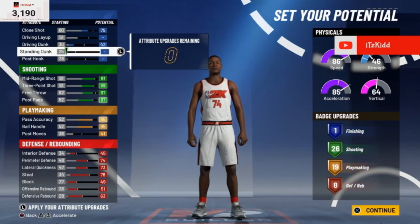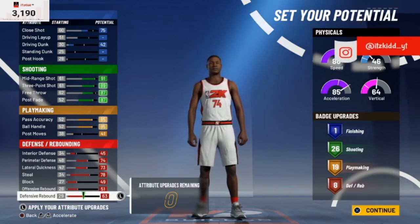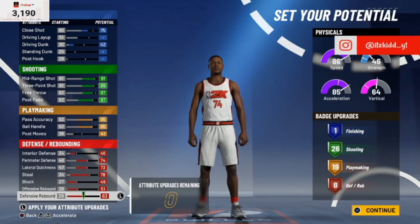Here is what our badge setup looks like for this Playmaking Shot Creator: we got one finishing badge, 26 shooting, 19 playmaking, and eight defensive badges. That's scary right there — it's already scary.